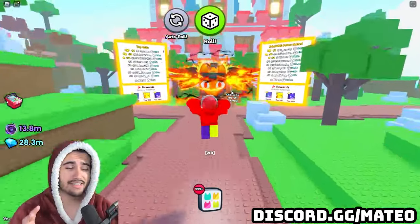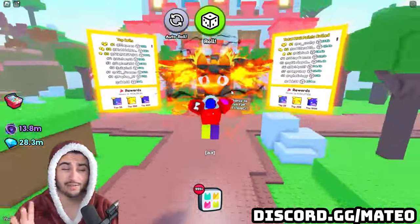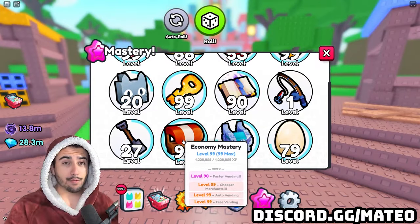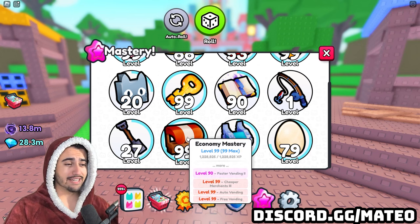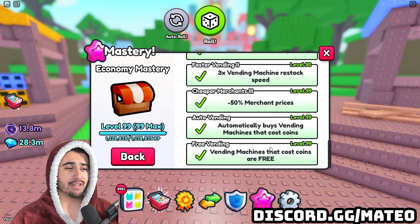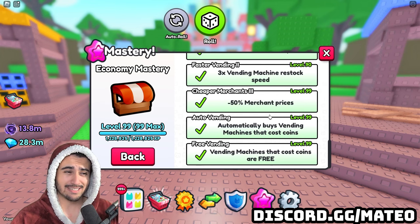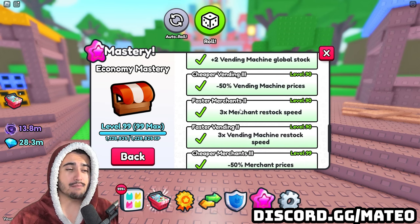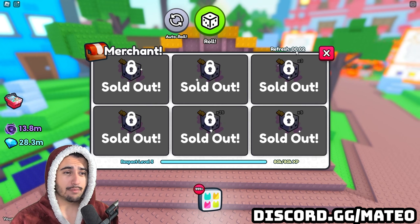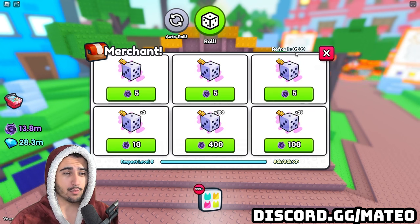The first step to this method is something that a lot of people actually forget about, which you can see if you go into your mastery levels and then go to economy. This mastery is super important because of a few things that it actually enhances. The economy mastery actually decreases the prices that you get from these merchants, and most importantly, it actually increases how fast these merchants restock. So if we go ahead and let this timer reset here, we'll see what the cooldown is for this account.